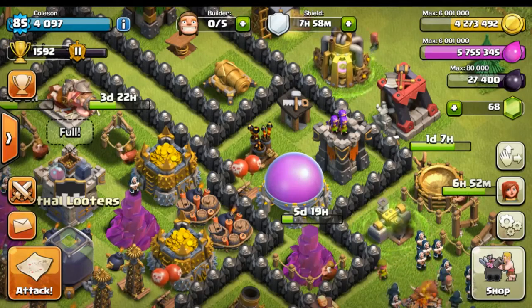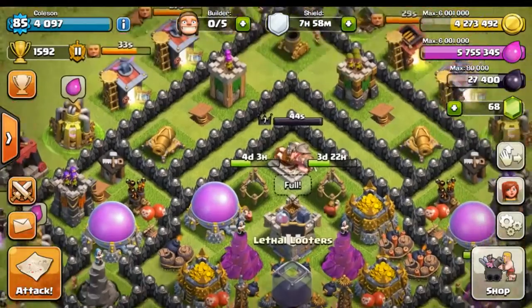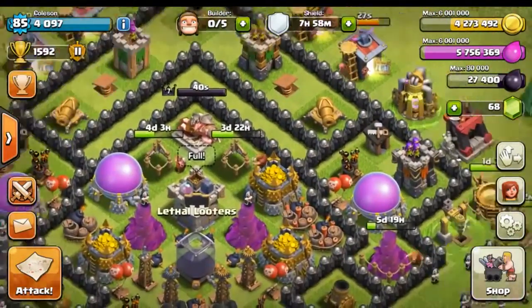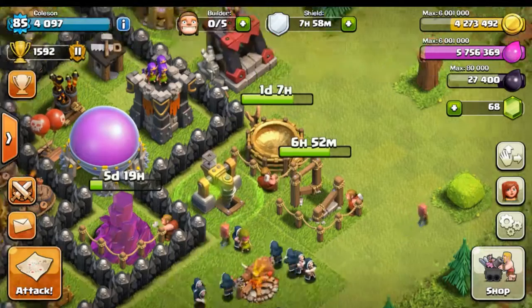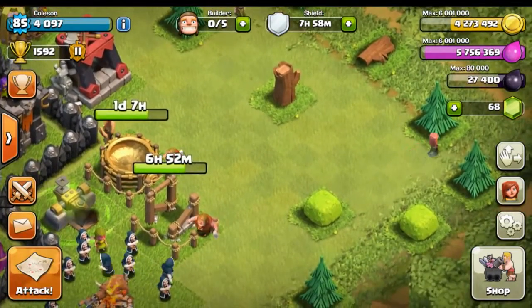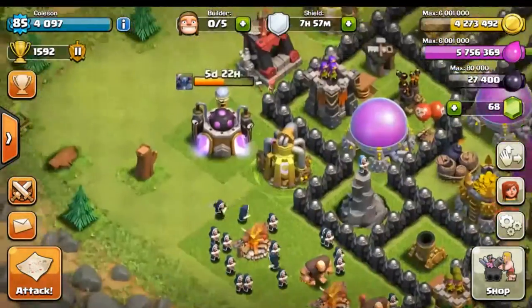What's up, guys? My name is Cole, and welcome back to another super original Let's Play. So you guys were probably expecting a gemming to max video today, but that's a lot of gems, and I just want to buy a little bit to help speed up my upgrades. As you can see right here, we are really close to finishing off our Dark Elixir Drill as well as our Spell Factory, and I really want to clean up my base because it is so messy. Oh my god, look at all these trays and look at these bushes — we just got so much stuff all over.